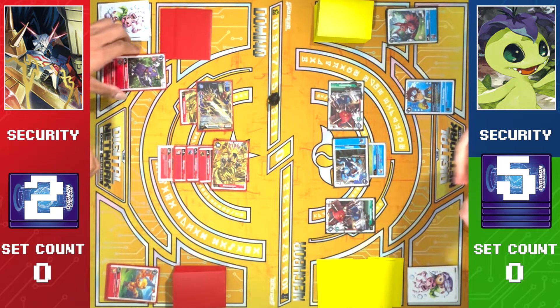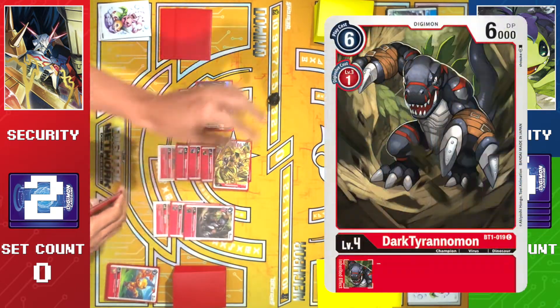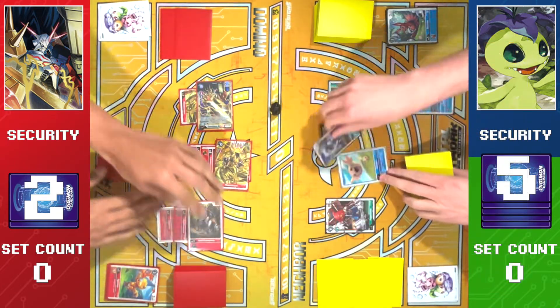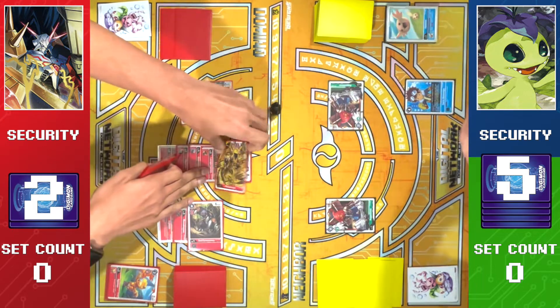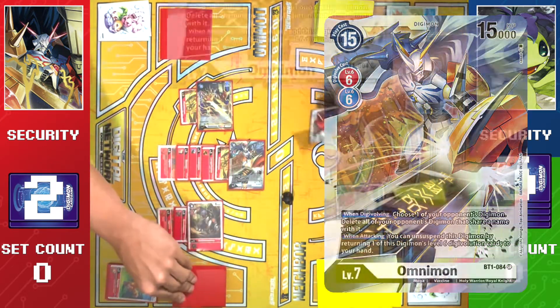Draw for turn. Let's promote. Go into Dark Tyranimon for one. You know what's coming — probably OG. Attack Vimon. Puppetmon. There they go.